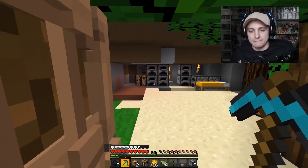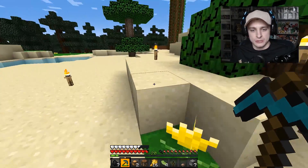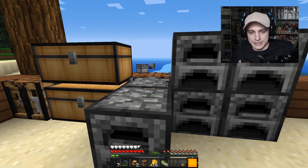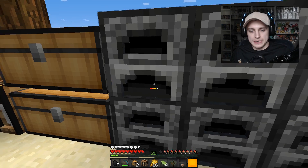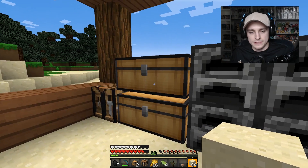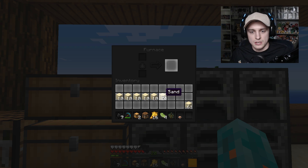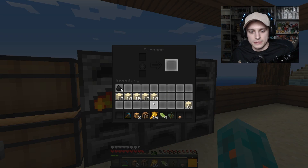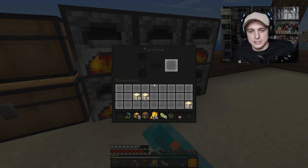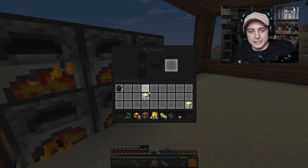Welcome to the Taco Hut — we still have the taco! If you guys have any tacos, please bring them to the Taco Hut. Let's get some furnaces set up because we're gonna want some glass in here. Let's place those right there and check if we have any sand — oh, we've got tons of sand. We have six furnaces and seven pieces of gold, so let's get this all cooking.